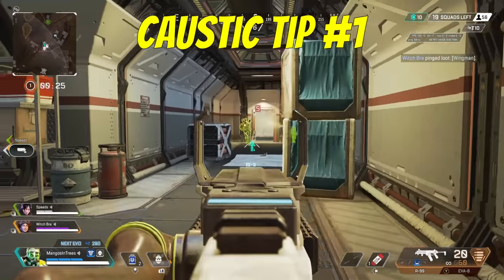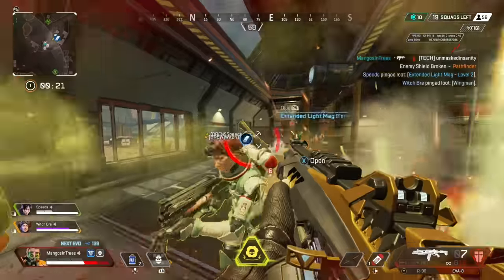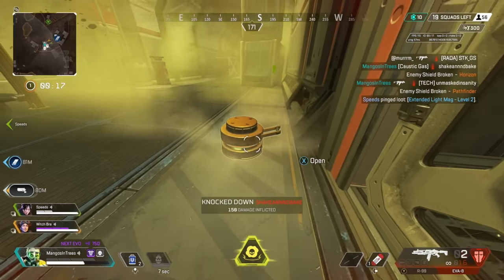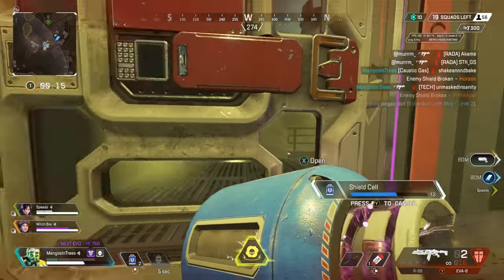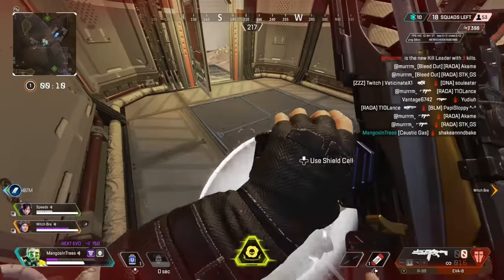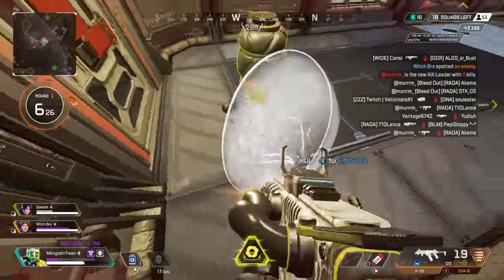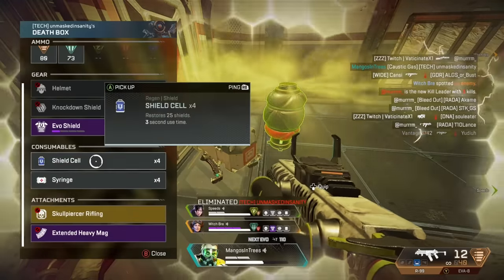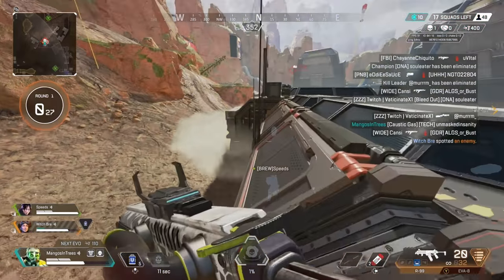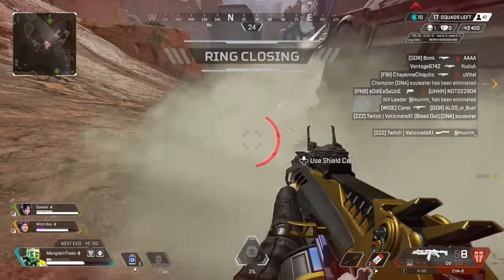Next up is Caustic. His ultimate should be used when enemies are occupying a small space — indoors preferably — but once you throw it on them, wait a second for the room to fill, then pounce. Unless they use an ability to escape, they will be slowed, stunned, losing health, and won't be able to see well. You want to be like a rattlesnake and strike when this is occurring. If you identify a team backed into any sort of corner and they don't have a Wattson gen up, you should be able to win that fight 10 out of 10 times.